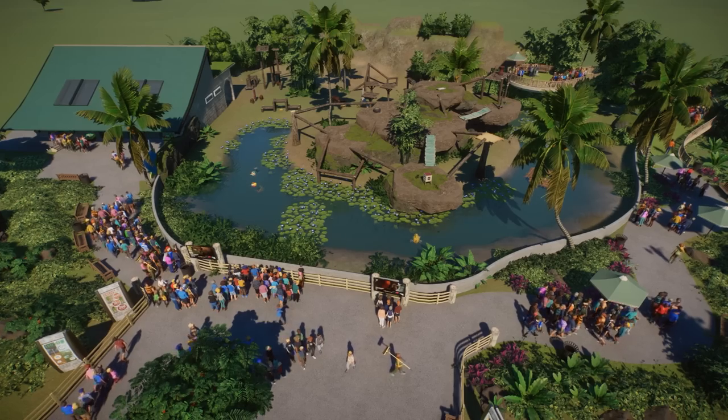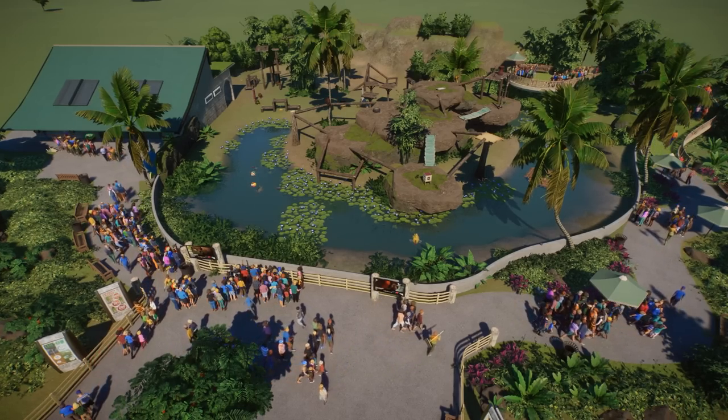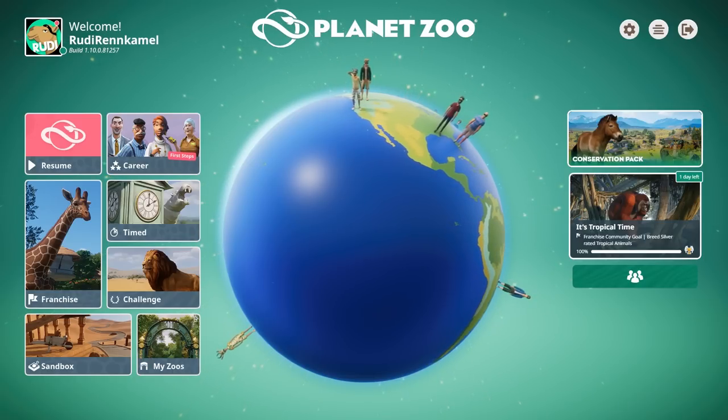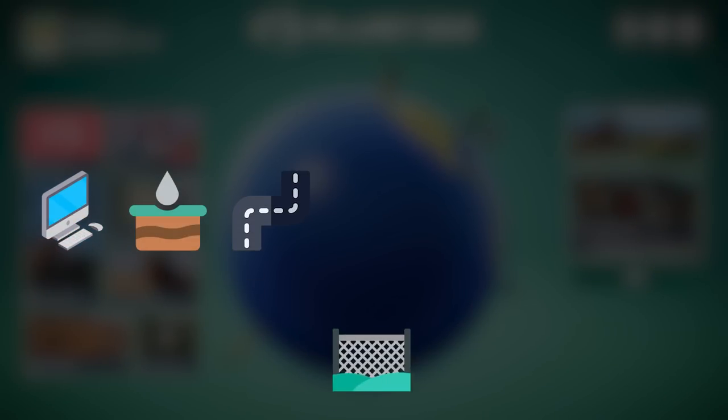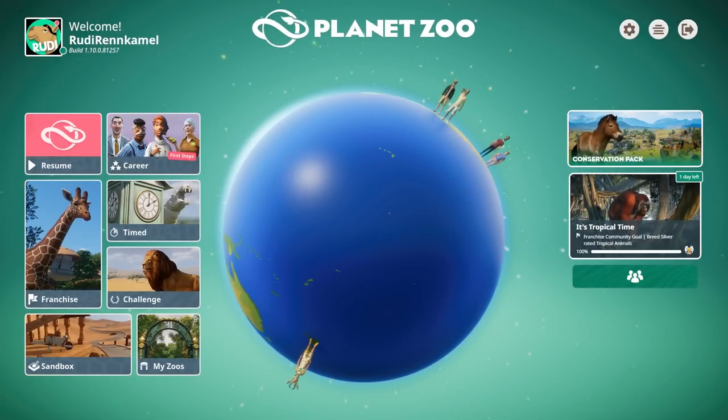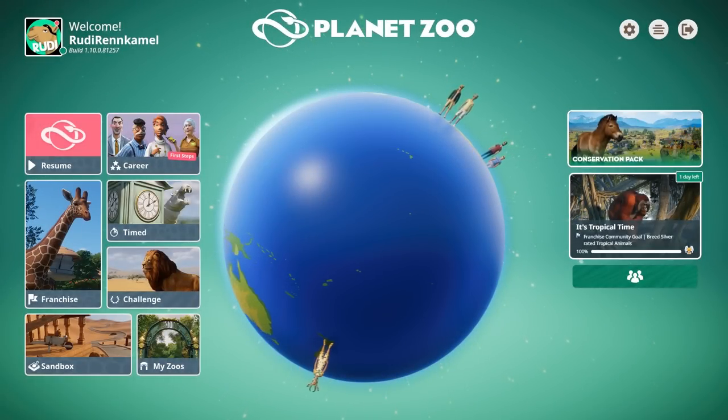If you want to be able to build this in Planet Zoo, stick with me in my updated 2022 seven-episode tutorial series. In this series we are going to cover the basic controls, landscaping, pathing, barriers, building, foliage and enrichment. Since many things have changed since 2019 when my last tutorial was online, here's a brand new series you can build along with. The park is available to download, but now let's begin.